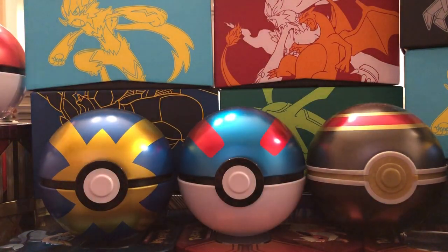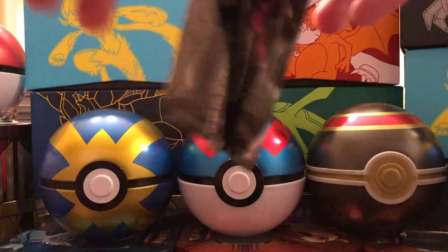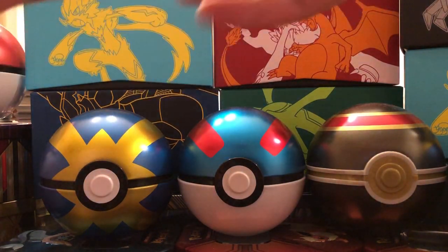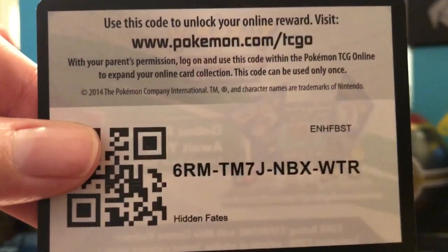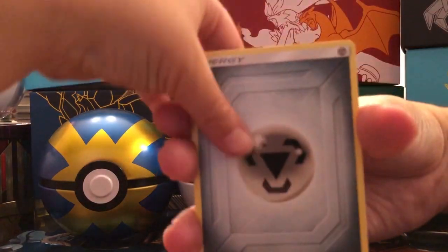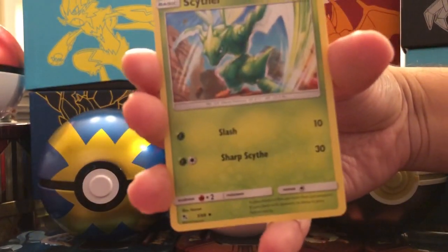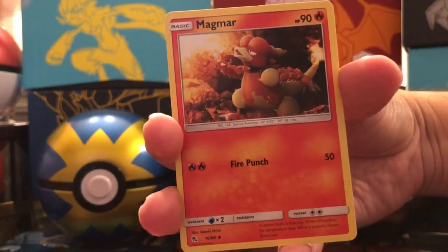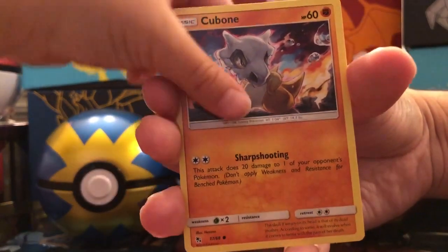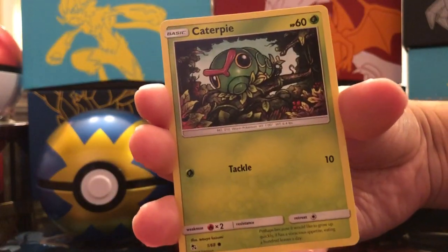Five packs remaining, so we are halfway through and we still have five more to go. This Elite Trainer Box is good. There is the code card. Metal Energy, Pokémon Center Lady. I feel like this is the same pack — Cubone, Jigglypuff, Eevee, Caterpie.